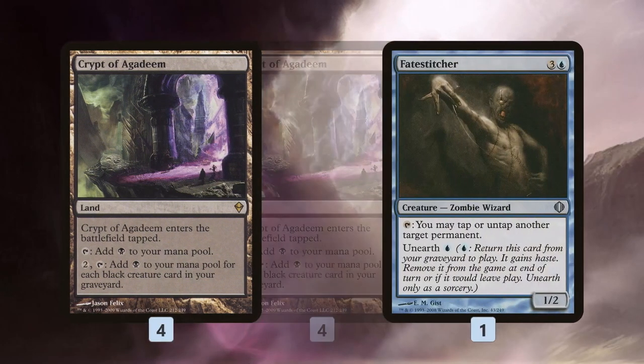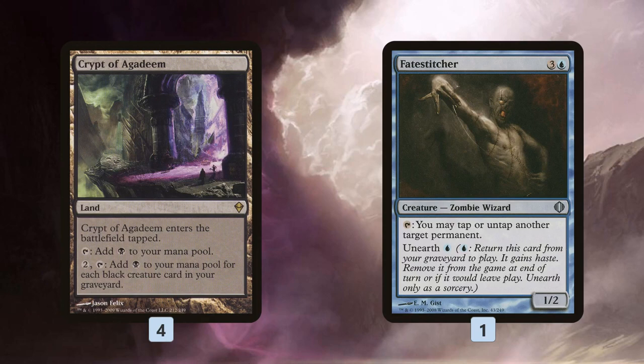Getting to twenty mana with a single Crypt of Agadeem activation isn't always easy, though it's worth noting Crypt isn't legendary, so we can have multiples. We have a bit of a trick: one copy of Fatestitcher. As we're filling our graveyard we'll eventually mill over Fatestitcher, unearth it, and use it to untap our Crypt of Agadeem. This either lets us double up our mana by activating Crypt twice, or untap a freshly played Crypt — since it enters tapped — and combo off right away.